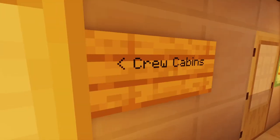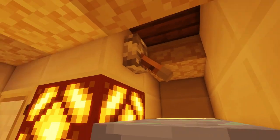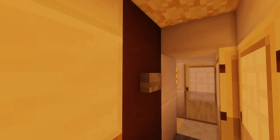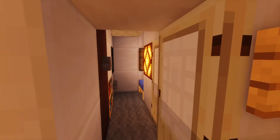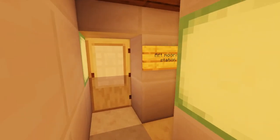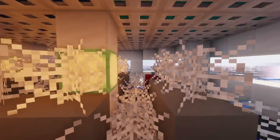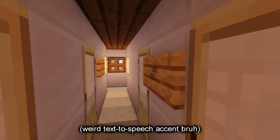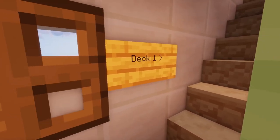Going even further towards the stern, we can find the crew cabins. Not much luxury — the interior ones have a bunk bed, in addition to a small TV, a normal wardrobe, and of course a toilet, while the ones with a porthole have a single bed instead of a bunk bed. The crew quarters aren't luxurious, which is pretty normal for this part of a cruise ship. At the stern we have the aft mooring station. Honestly I should have built more crew cabins instead of the restaurant, but whatever — the done is done. Now let's go up to the first passenger deck, which is called deck one.